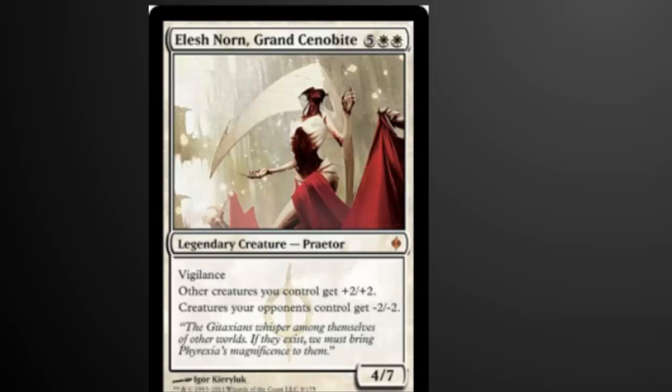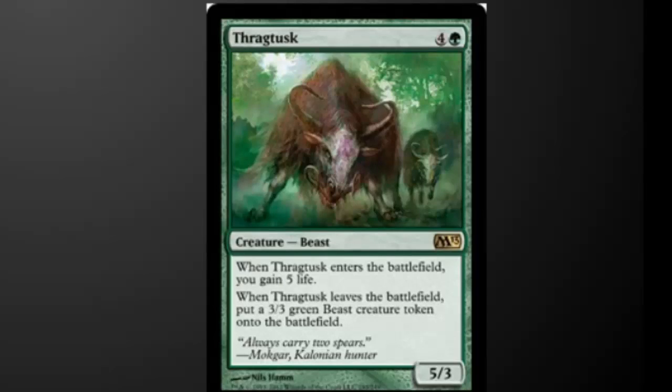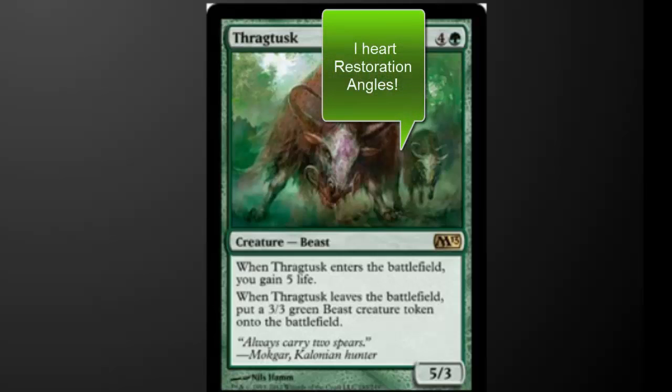Elesh Norn also allowed me to lock out several decks. This is one of the best answers to Lingering Souls, Tokens, or even competing Pod decks. Being able to make all of your creatures larger and theirs smaller is just great. Thragtusk was really, really good against the aggro matchups. Being able to pod into him rather quickly swung the life total back up and allowed me to stabilize.